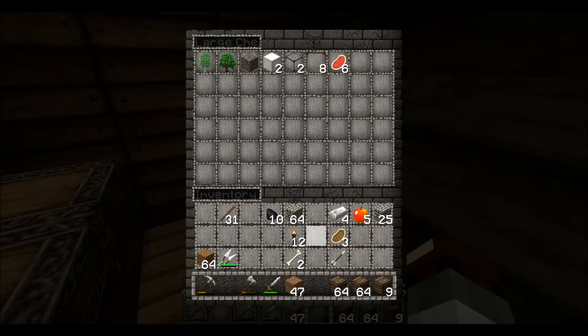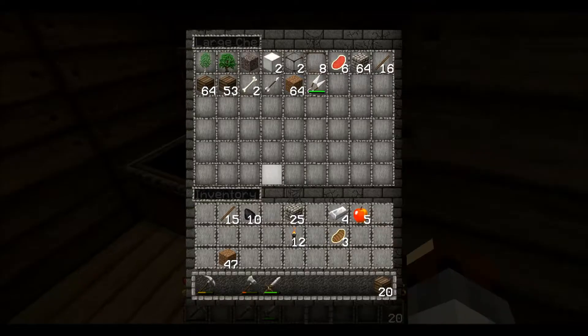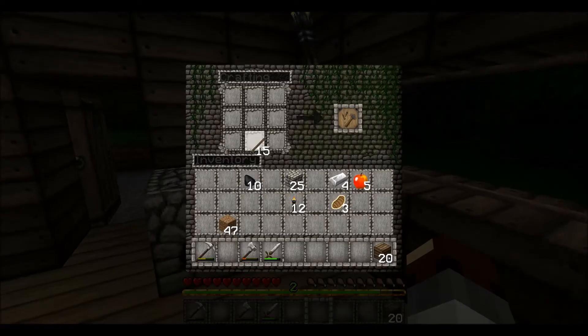Apple. We can save that. We'll take this cobblestone with us in case. We'll take half our sticks with us. I'm sure we'll find more coal on the way. We'll take 20 wood — that's fine by me. Don't need bones or this or this or this. We'll keep this dirt. Actually, I know what I can use — I know what I can do with this.